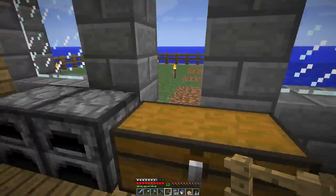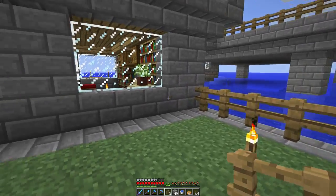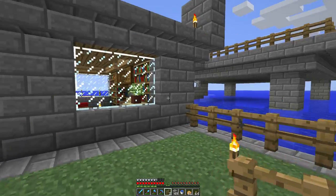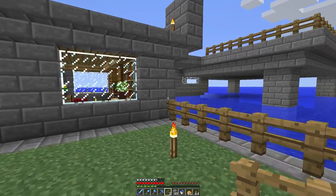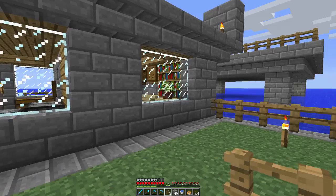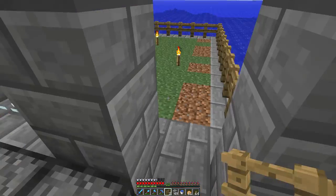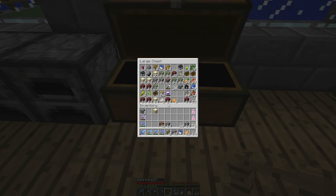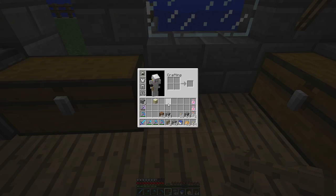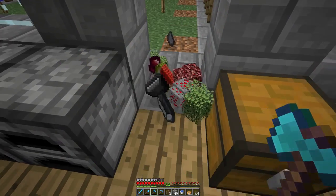Now maybe we could work on the garden. This used to be the cow farm, of course, but since we have a cow farm at spawn and I can get to spawn quite quickly, I decided to kill all the cows. This chest sadly is quite full, so removing it might be a bit of a pain.